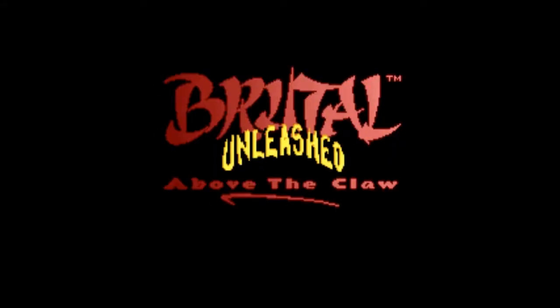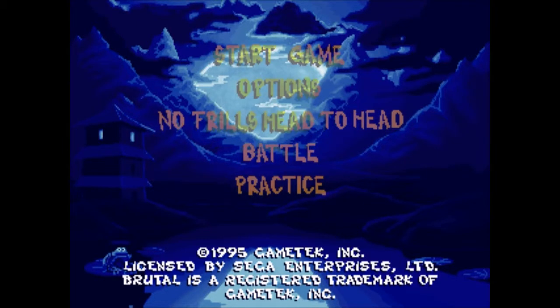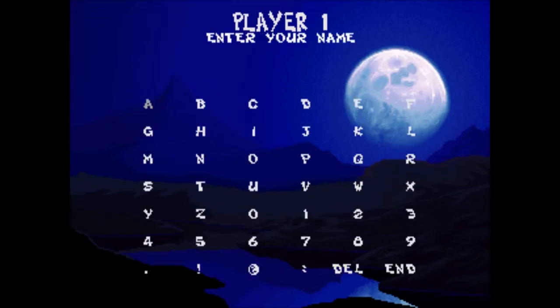This is the real low point of the entire 32X library. It's the low point of any library. But this is Brutal Unleashed — the sequel to Brutal Paws of Fury. It was an awful, awful game.